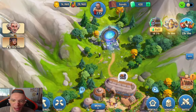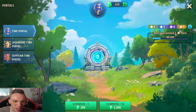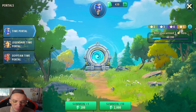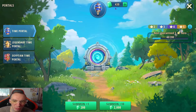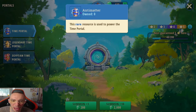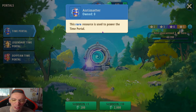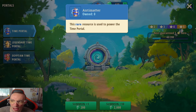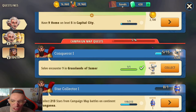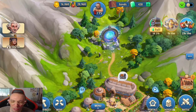Another way is to use your gems for summons, which is also something I don't think is a good idea. It's really expensive — just one pull is 200 gems. The game gives you anti-matter for free by going through campaign missions, completing quests, and things like that. As you complete those quests you'll get anti-matter and a bunch of other rewards, so do it that way.